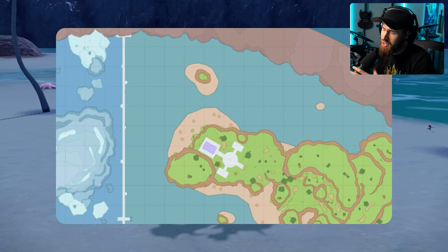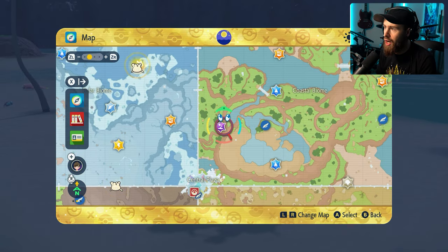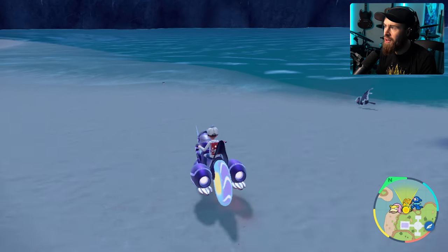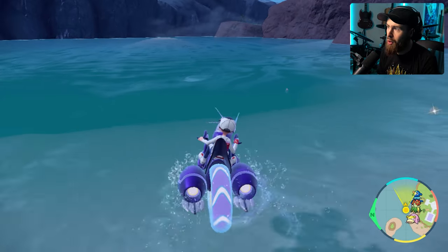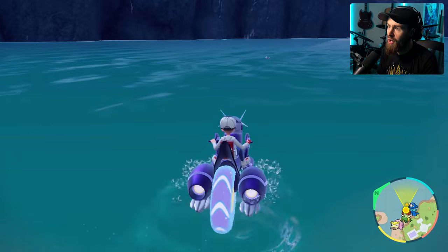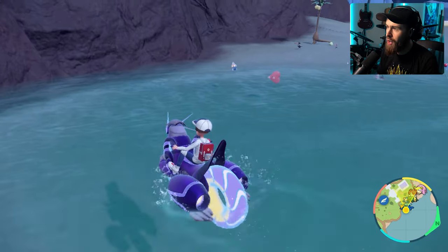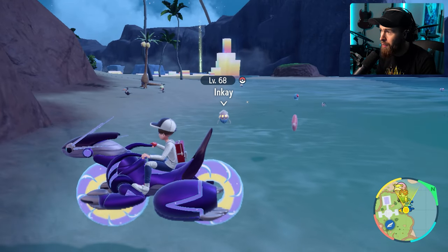First things first, we need Inkay. We're going to be going to the Coastal Plaza, which is going to be over here in the north-east section. Coastal Plaza — you can spawn there, go right here to this beach. On this beach you can see there's going to be a bunch of different kinds of aquatic Pokémon. You can find Inkay pretty easily. I found a few just before I hit record, and now that I hit record of course none of them are spawning. There it is right there — Inkay!